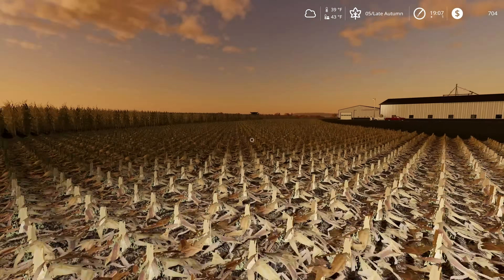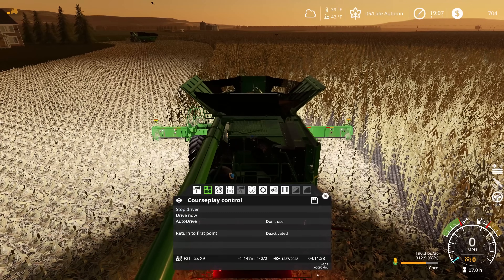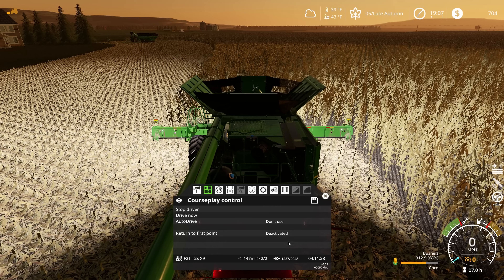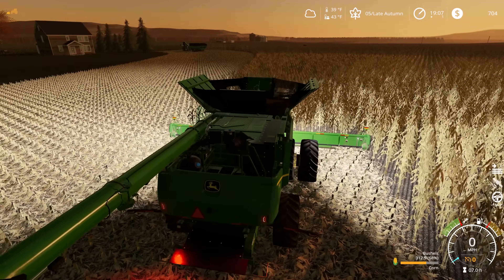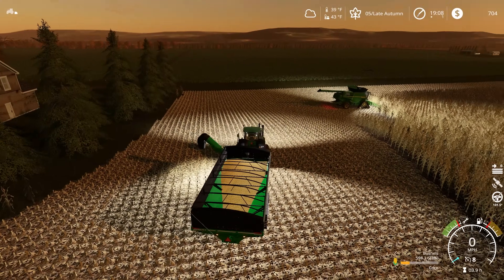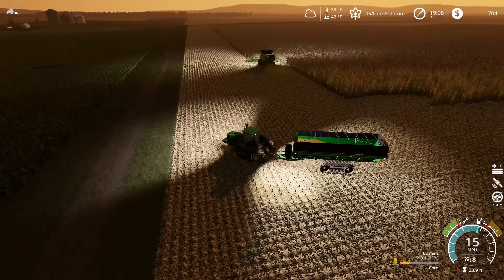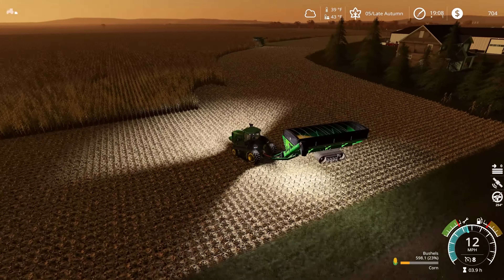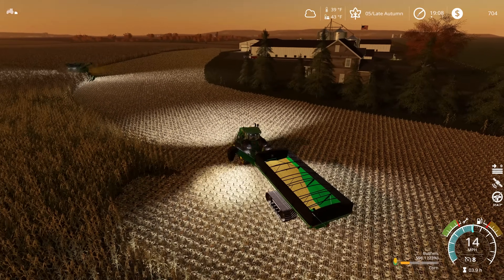Let's go ahead and grab this other combine — that's our second combine on the way. One thing to point out on the bottom is we're at 4 hours and 11 minutes to finish this field. So even with two X9s running at full speed, that's 4 hours and 11 minutes of actual movement. This is what I always like to point out when people ask why I use CoursePlay so much — I can't drive two combines at the same time, let alone the grain carts and semis necessary to keep them going.